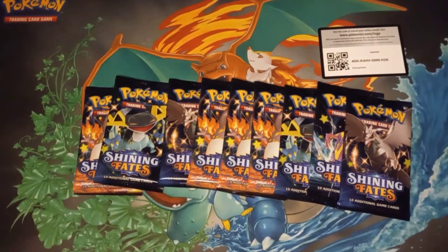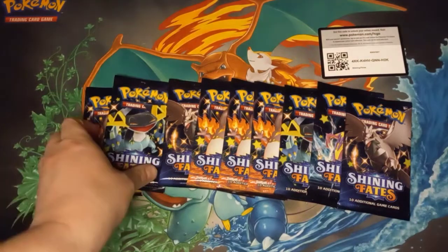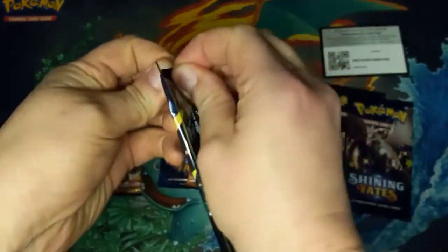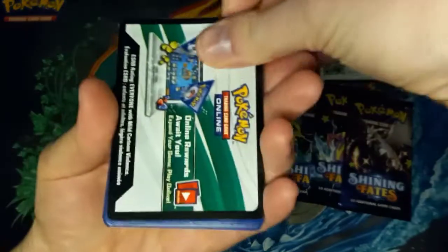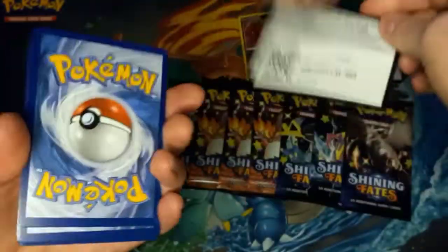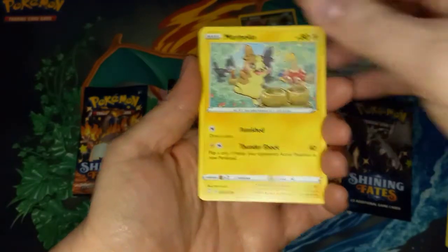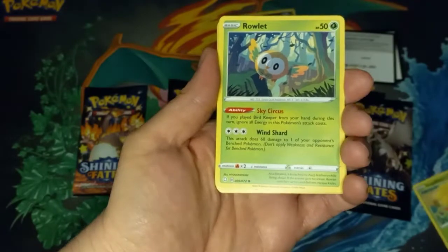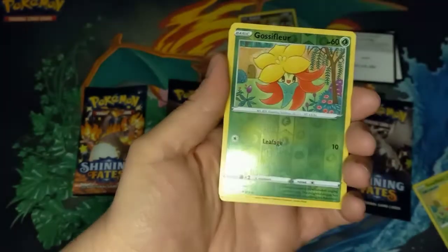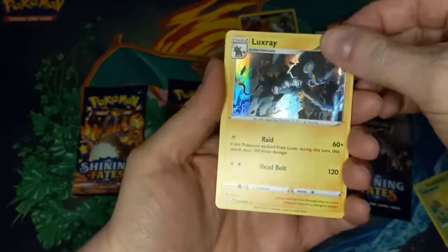Let's see what my mom can get. She can pick any of them — she went with a direct pull. We got a Morpeko, a Cofagrigus, a Gossifleur, a Rowlet, and another Gossifleur Reverse with a Luxray Holographic at the end.